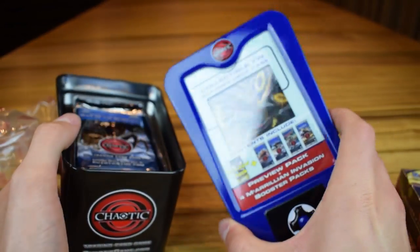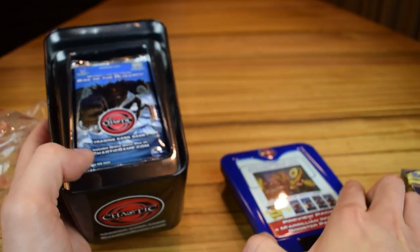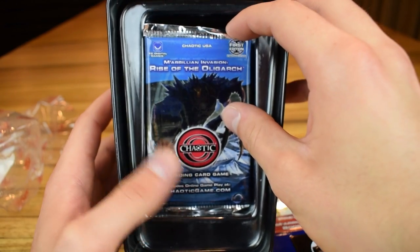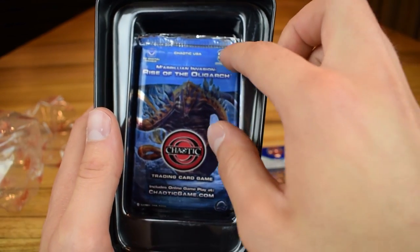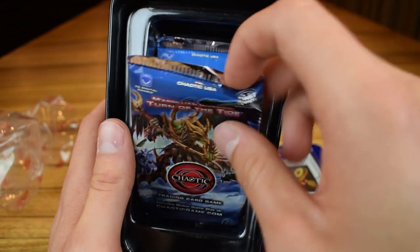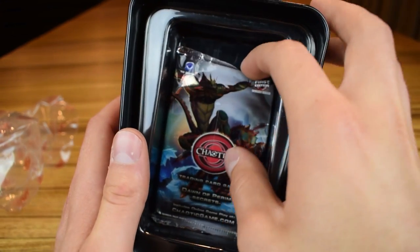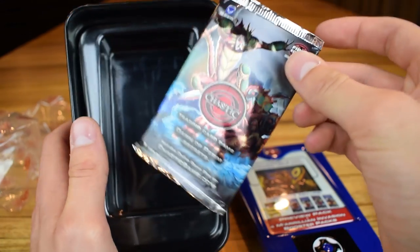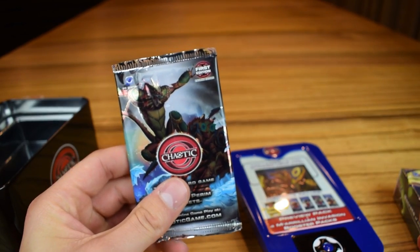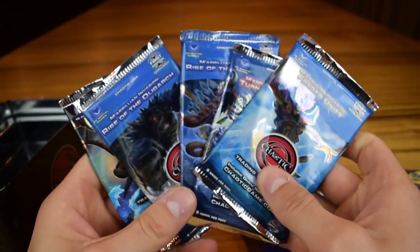It's pretty cool. I always thought it was cool the way they use this little tin to make it look like a scanner. So inside, if it'll focus, we have a Rise of the Oligarch pack — two of them — Turn of the Tide, and Forge Unity, as well as an OG Dawn of Perrim pack. Gotta love the OGs. I'll probably be editing so that I'll just cut to the rares, so it'll be a much shorter video. But yeah, let's rip these open.